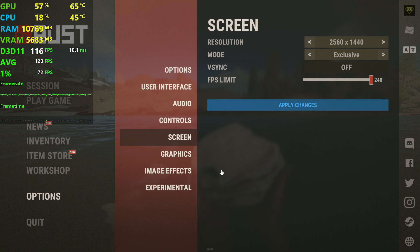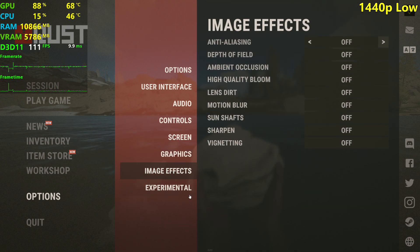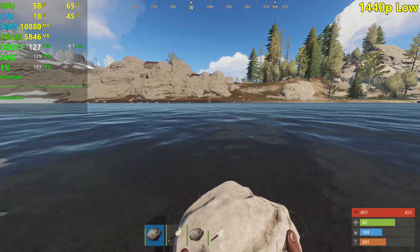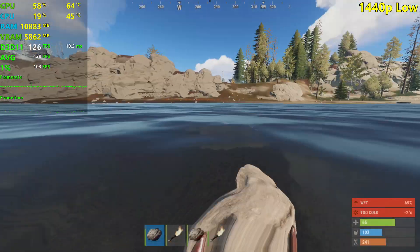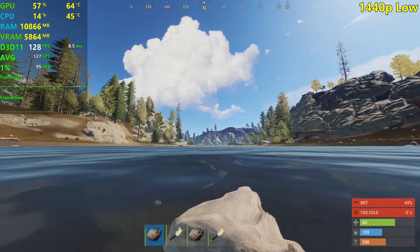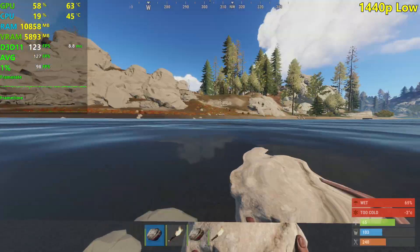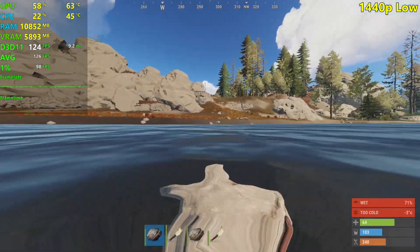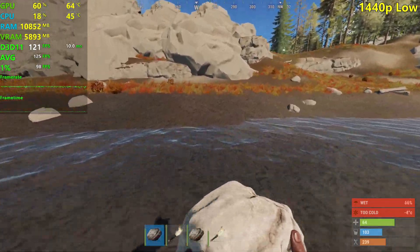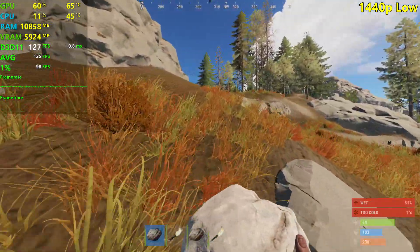Now let's go ahead and set it to 1440p — 2560x1440, same settings. I was expecting pretty much the same FPS, and we do get similar numbers to 1080p. Although the game now looks a lot better because my native resolution is 2560x1440, so it looks way crispier. It actually looks fine at the lowest settings with the graphical quality slider set to 6 — that makes textures look a bit better and also affects view distance and similar settings.